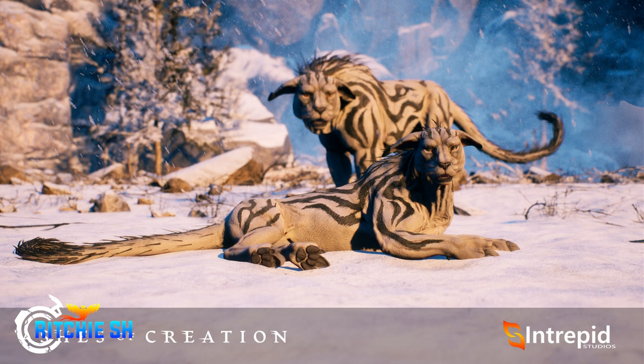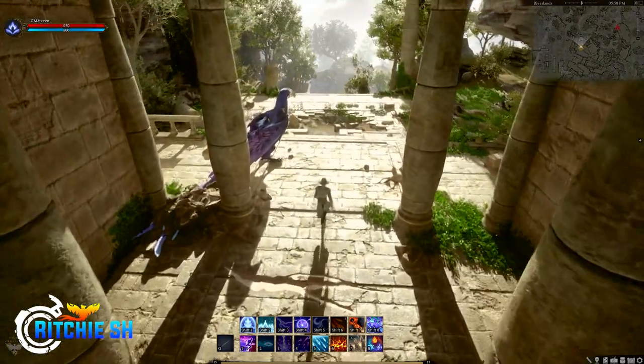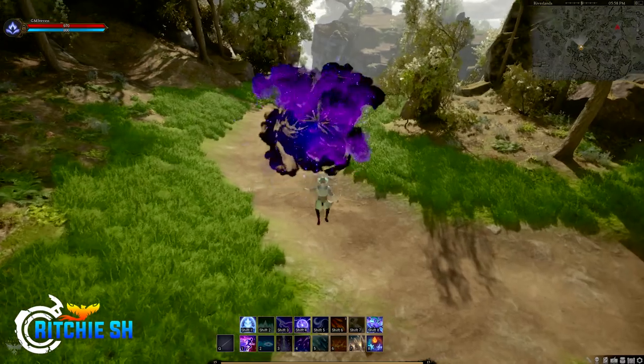Take the Cursed Charger, for example. Here is an Alpha 1 Unreal Engine 4 model, and here is the updated textures on Unreal Engine 5. And as we get further into development, I imagine you'll see a lot more like this, with things constantly being updated as they go.